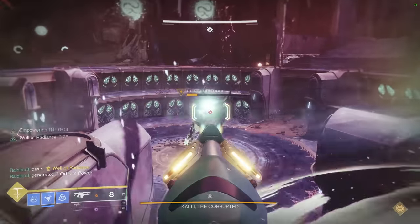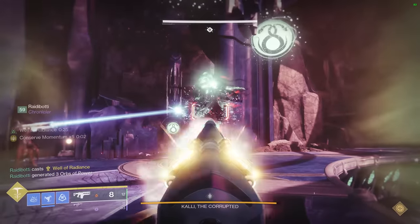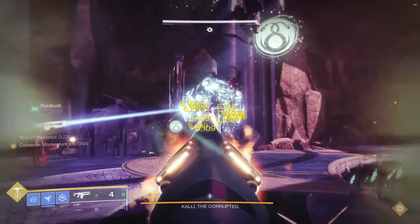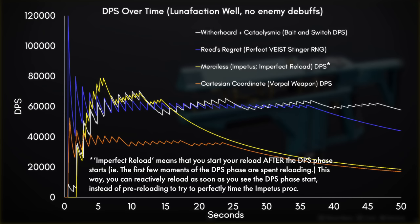Here's what I think is the more realistic situation. You get your kill, but then you don't start your reload until after you see the DPS phase start. This way you don't have to time the reload, but you do start firing later than you normally would. This is the graph that represents that scenario. In this case, Merciless is still able to compete with Bait and Switch Cataclysmic for about 15 seconds.